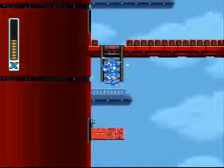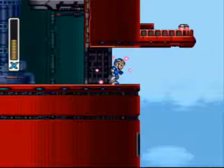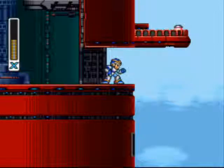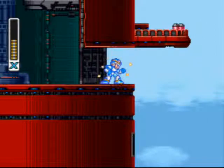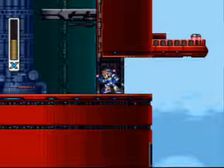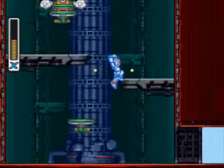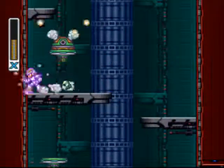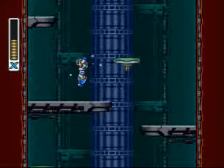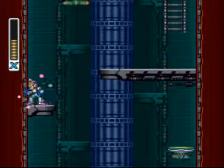There are very few things that make me sit back and think about what exactly is going on. Monkeys climbing on ladders outside of a gigantic tower is one of them. Here we see the heart capsule that I pointed out, where you have to have the Boomerang Cutter — which is the upgrade you get from Boomer Kawanger, who is the boss of this stage — to actually get it.